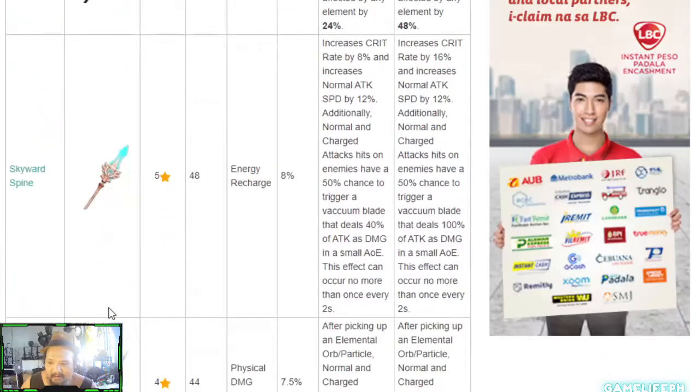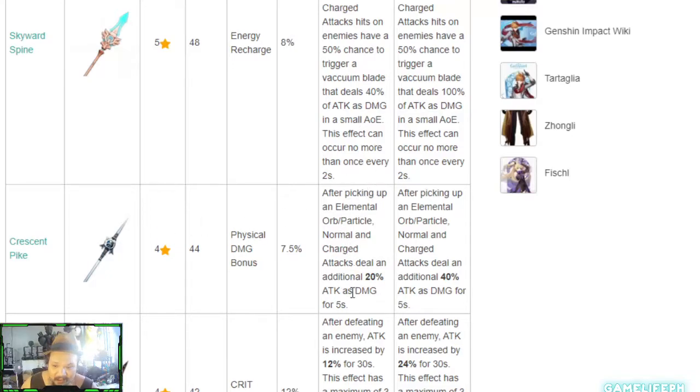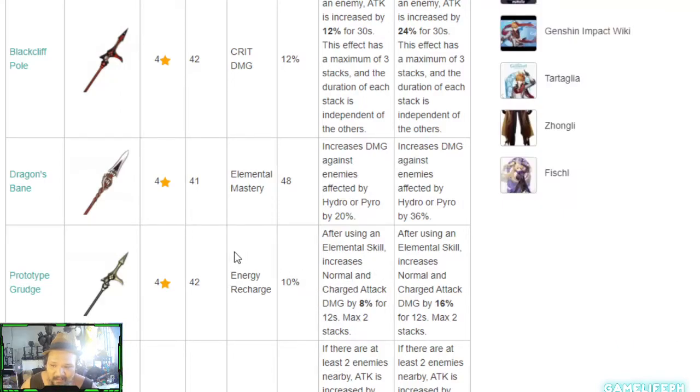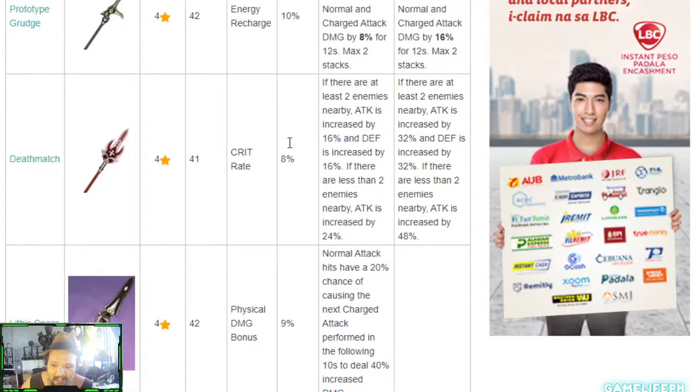Among craftable weapons, the Crescent Pike is really strong — it's considered broken, especially if you've been using Xiangling with it. All those extra attacks come in handy, and it has physical bonus damage as its primary stat. The Prototype Grudge is another craftable — an energy recharge weapon that also increases elemental skill damage and helps spam his ultimate. The Deathmatch from the Battle Pass increases crit rate, which is also interesting for Zhongli.